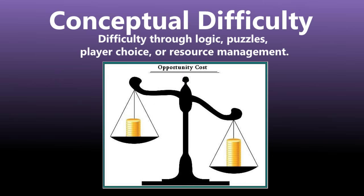Conceptual difficulty often takes the form of resource management, especially in turn-based or strategy games. A basic principle of economics called opportunity cost often lends precision to game difficulty. Opportunity cost essentially means that if you are presented with two or more options but can only have one, then the options you didn't choose are lost as potential assets.